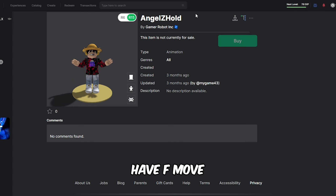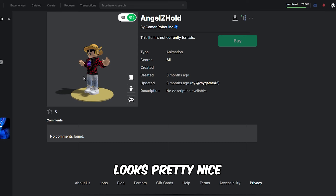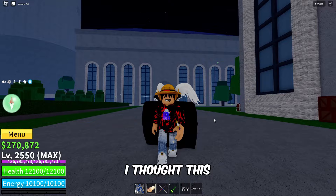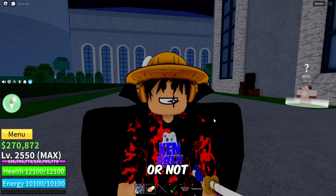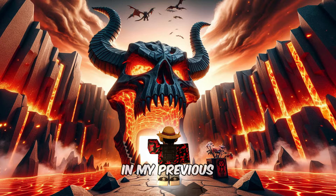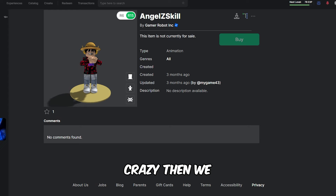Then we got angel Z hold — looks pretty nice. These are also posted by mygame43 three months ago. How long are they going to take for this update to release? I thought this update might be getting overhyped, but from what we've been seeing, if the video clips are real or not, it looks very promising and it's worth our waiting. Then we got the UIs — dragon island, which I showed in my previous videos — and then we got angel Z skill, which looks pretty nice.